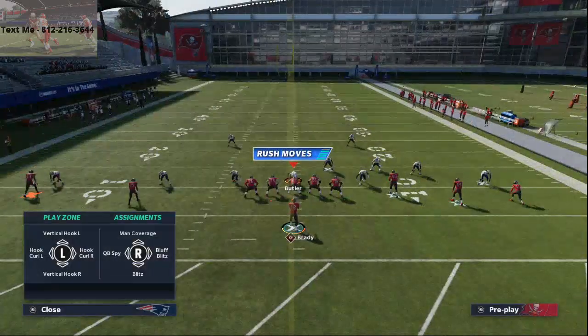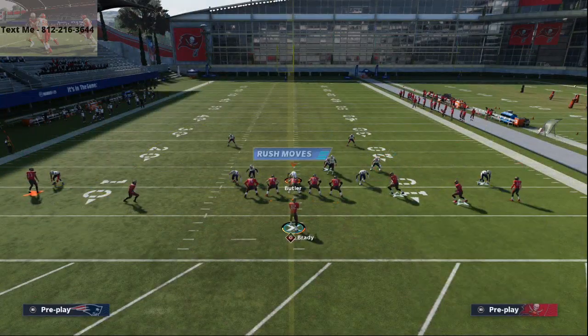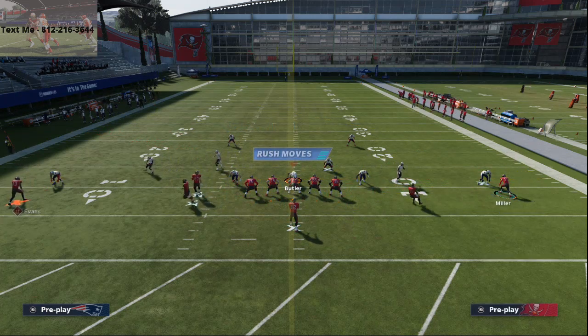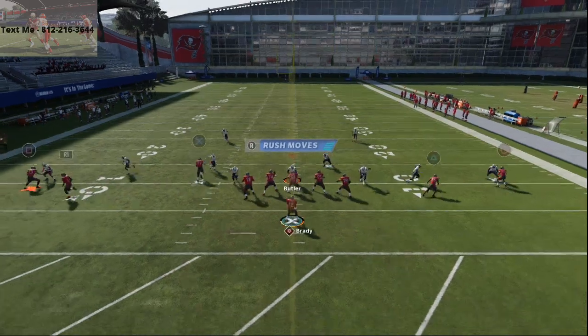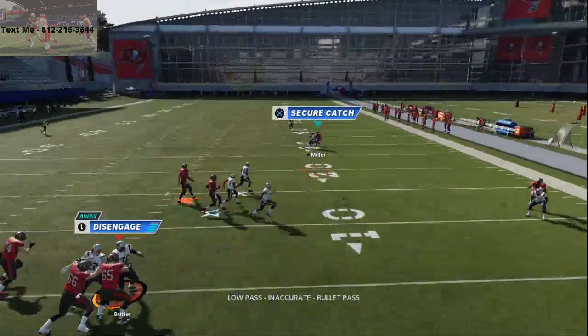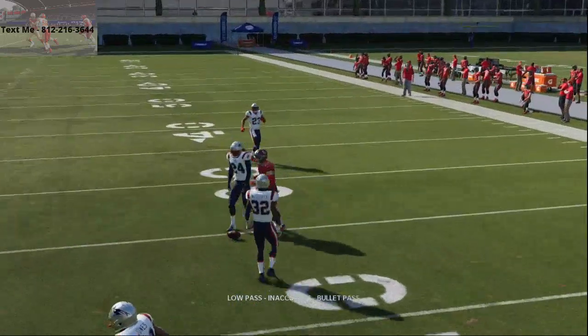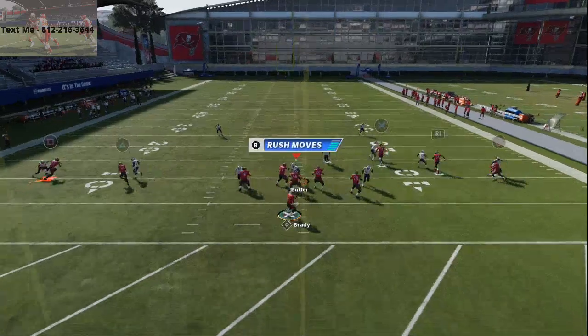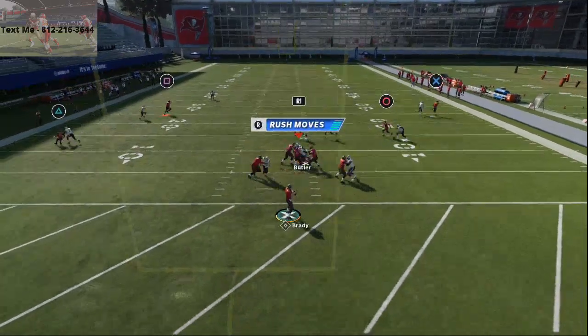I'm going to flip the play here and show you that this specific play is good. But if they have a really good corner against a bad receiver, you're still going to get inside position, though they're going to have to fight a little bit more. It does muddy up if they have someone like a Stephon Gilmore. But if they just have a standard corner on your stud receiver, this right here is going to be money for you.